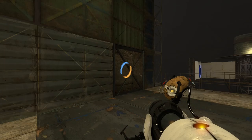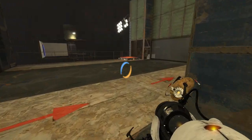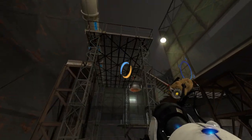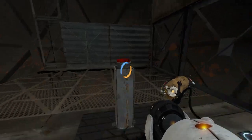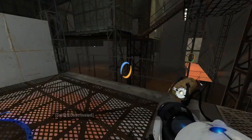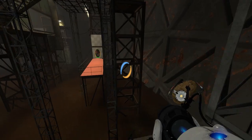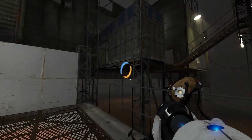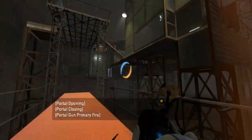We need some gel or something to start off with, right? And there's a button that we need some momentum for. Let's head down here and see what all we can do down here. Is that permanent? No. That's unfortunate. Apparently no portal surfaces anywhere useful from here. I don't really see anything else to do around here. Maybe now that we've coated this, we might be able to do something.